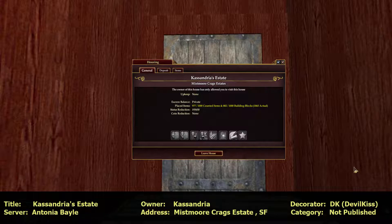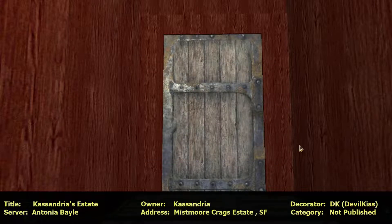Hi everybody, it is Ocarina and I am on the Antoniaville server touring a Miss Moore Craig's estate on the Freeport side. The owner is Cassandria, K-A-S-S-A-N-D-R-I-A. The decorator is DK, also known as Devil Kiss. This house is not published because it's going to be used for role plays. So here we go. Thank you for inviting me to come see it. I'm very excited.